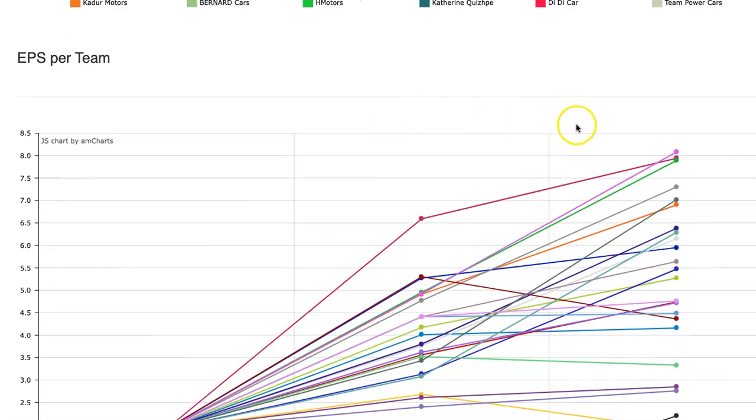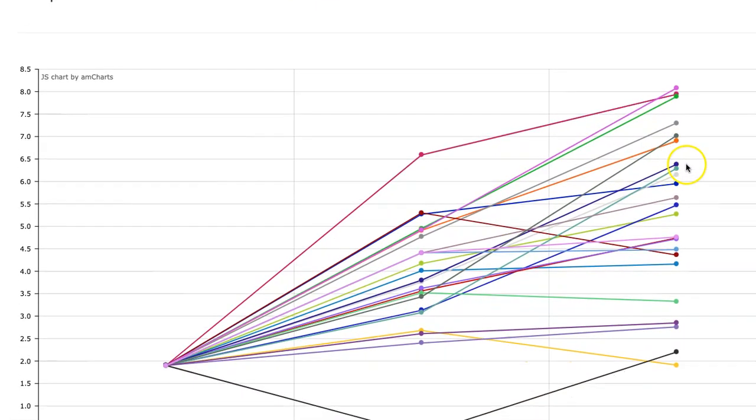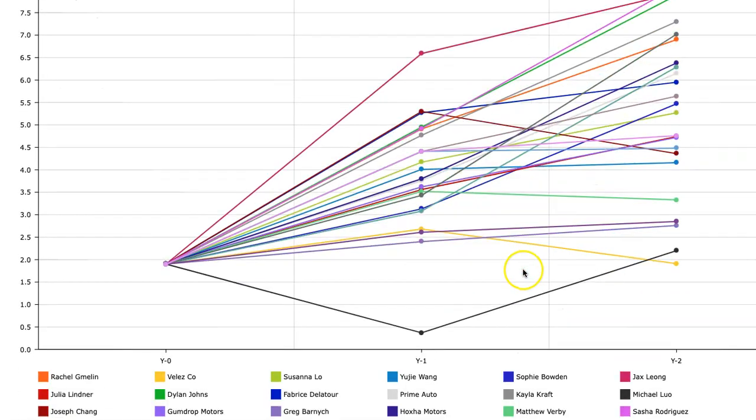Earnings per share — a new number one is Sasha, followed by last week's leader, then Dylan. These are the top three earnings per share, and these are the teams with very high profit margins. HMotors, Kraft, and Rachel are also doing well in this area. A lot of teams picked up greatly in their earnings per share. Some teams are flat, and only one team went down — that's a disappointment to investors for sure.